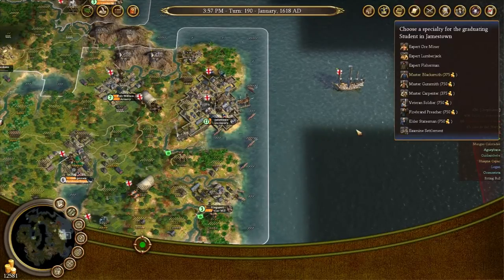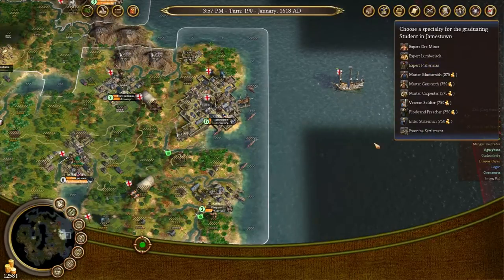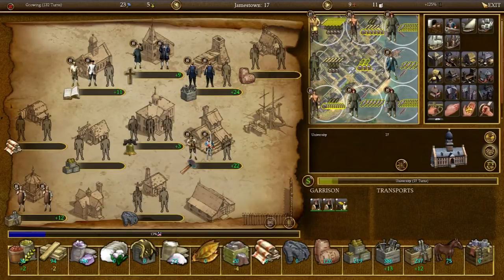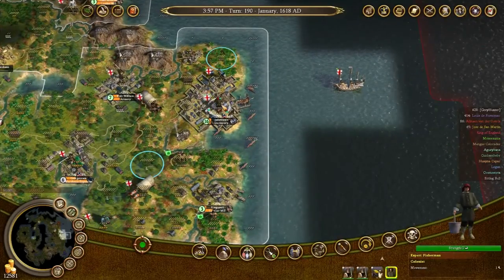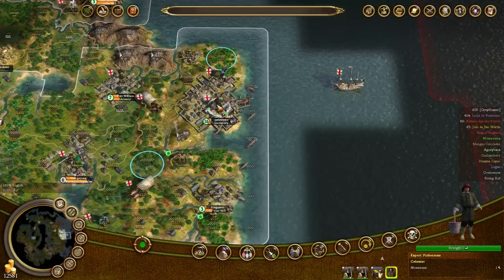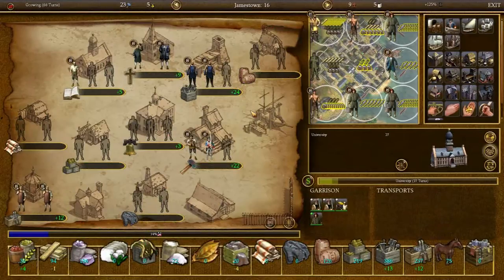So what do we want first — what do we really need? Because Jamestown doesn't need any of these things, but other places might. How long will it take for you to graduate? Another three turns. So what I might do is make this first guy an expert fisherman. And then he can take over from this native.